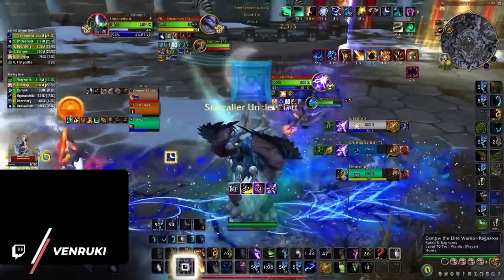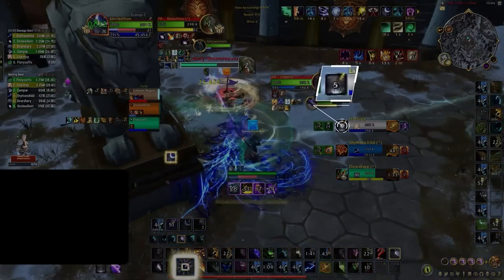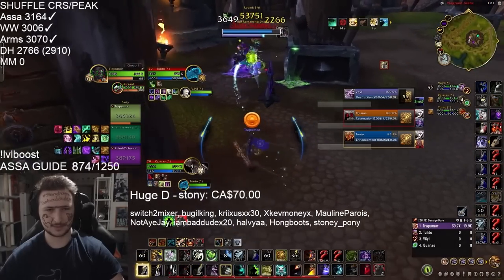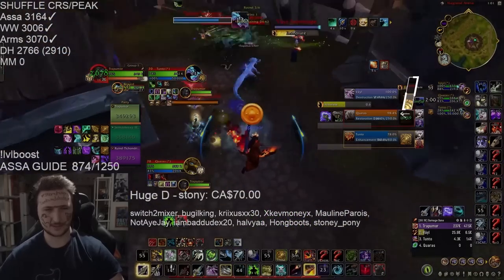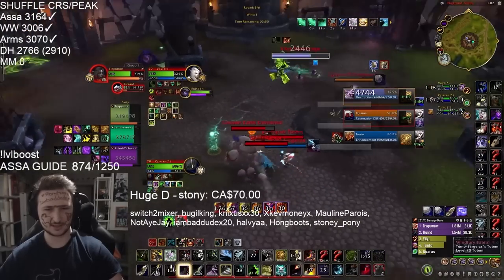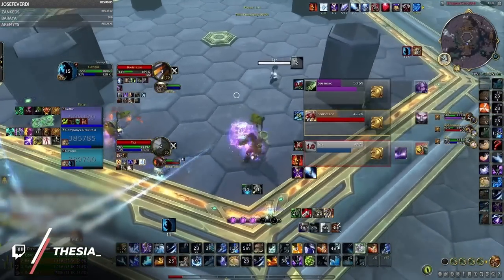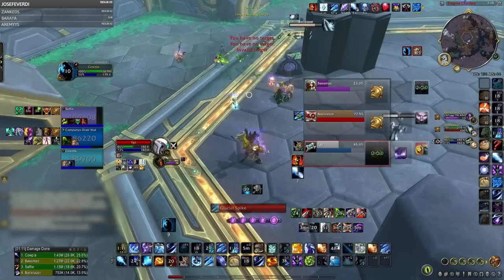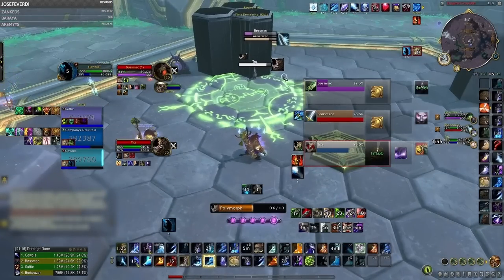Now let's compare that to when Vinruki was recently learning boomkin. Instead of doing nothing off of root beam, he would make sure to extend his own CC chains as often as possible, to put extra pressure on the enemy healer. The reason why chaining CC early and not leaving gaps is so important is because crowd control is disproportionately effective in Solo Shuffle. The obvious reason is that it forces trinkets and other major CDs from enemy healers, which opens up win conditions later on when your opponents have nothing left to escape a longer CC chain.